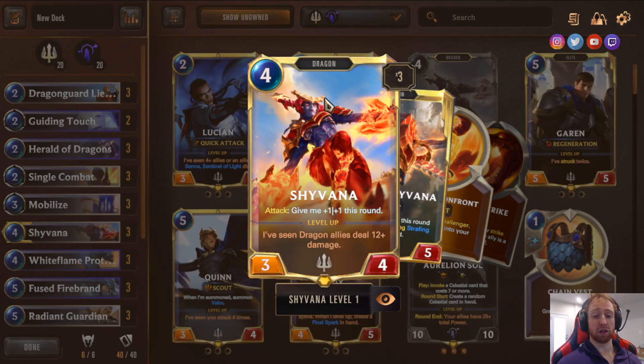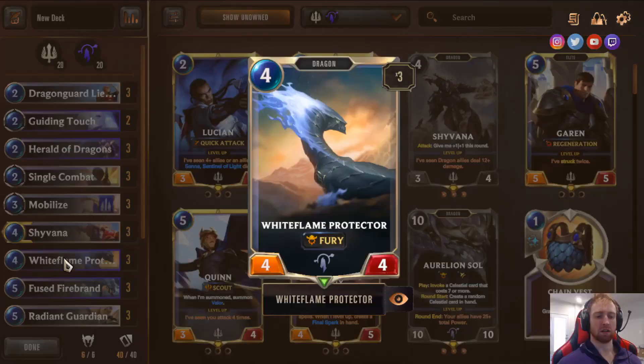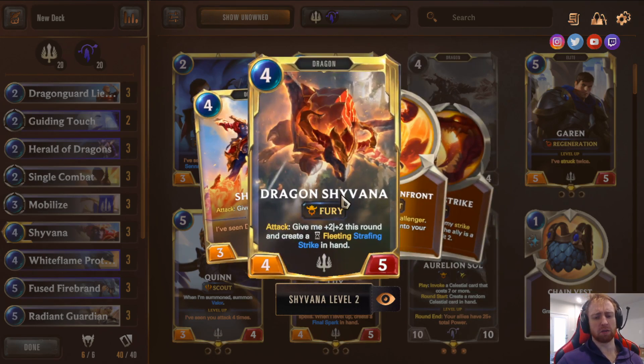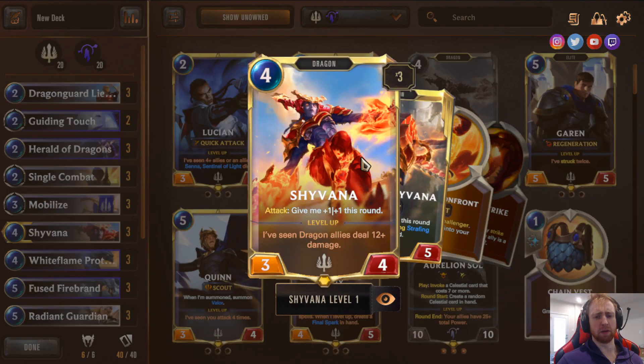Shyvana — her main role is usually as a four-cost dragon, kind of like White Flame Protector, but she can get discounted by Herald the Dragon so she can come out on turn three. Her level-up form is actually quite good. I still play her because of the role she fits — making the deck more consistent. With only White Flame Protector before, you had to have Herald plus White Flame; now with Shyvana, you can have Herald or Mobilize plus either White Flame or Shyvana. Your deck becomes more consistent with the ramp strategy.